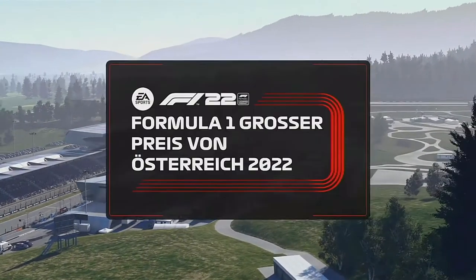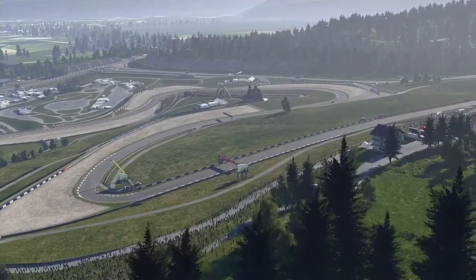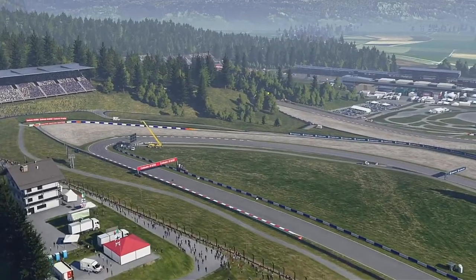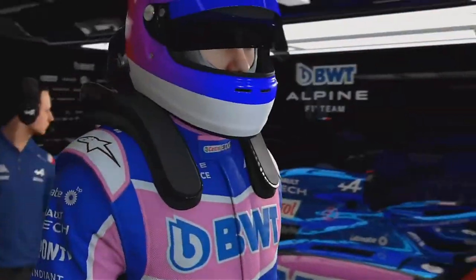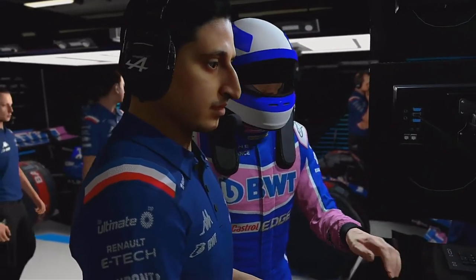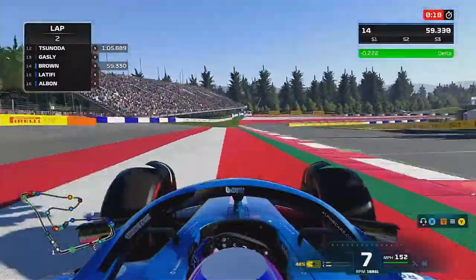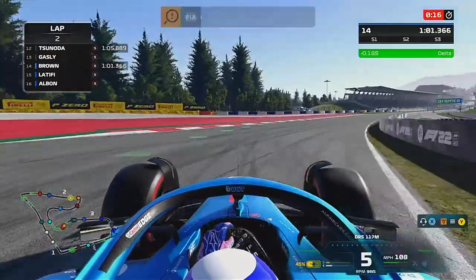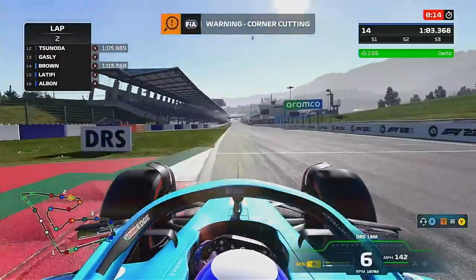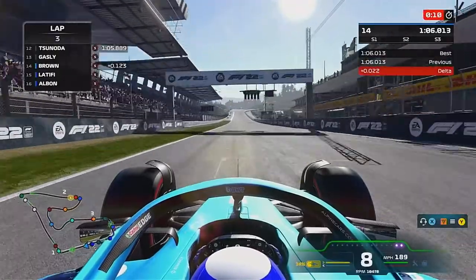Hello and welcome to my F122 driving career mode here today for the Austrian Grand Prix, the first sprint race of the series and season. As we come now to the end of qualifying, we had our blue trucker and we're going to be starting the sprint from P19.